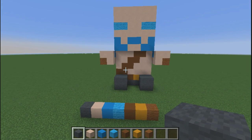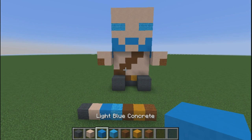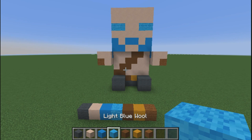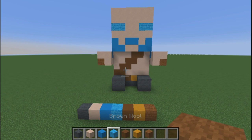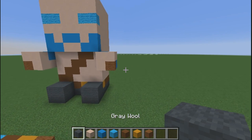We're going to need gray wool, white terracotta, light blue concrete, light blue wool, brown concrete, yellow terracotta, and brown wool.